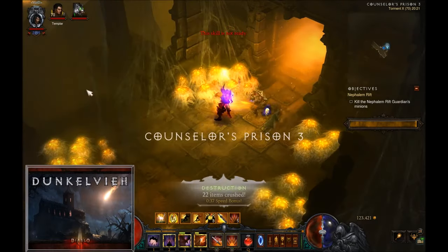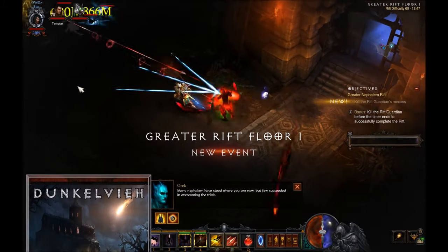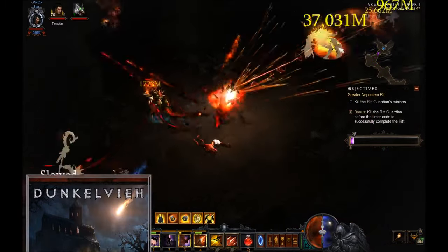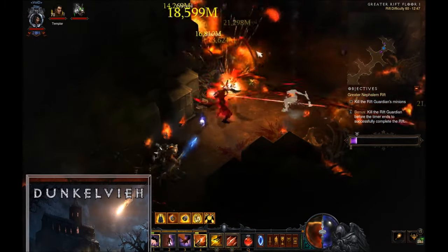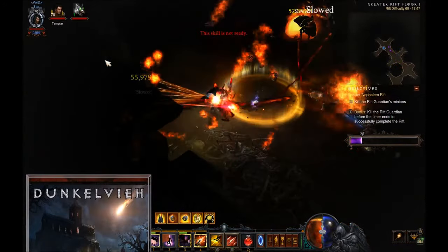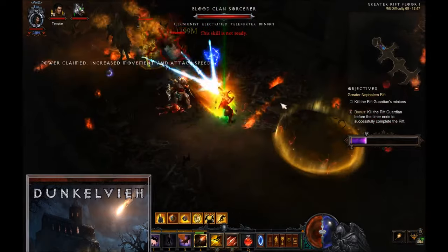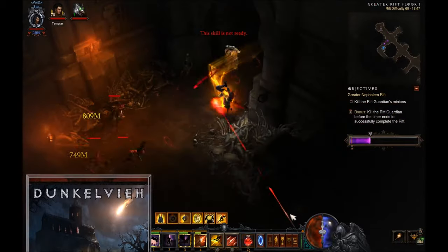Unfortunately, the new torment 13 reduces the diversity of builds that we have. This is one of the options you can use here — I don't have my own guide for it because so many people are doing Multishot guides and it's almost the same all the time. You can see I don't have a Convention of Elements in my buff bar because I don't use it. I prefer the Obsidian Ring of the Zodiac so I can reset my cooldowns extremely fast, which allows more consistent damage.